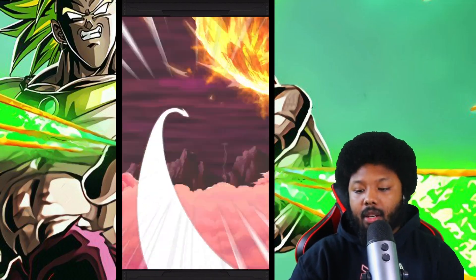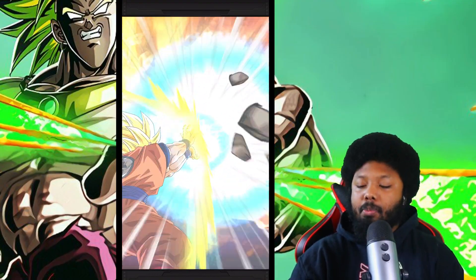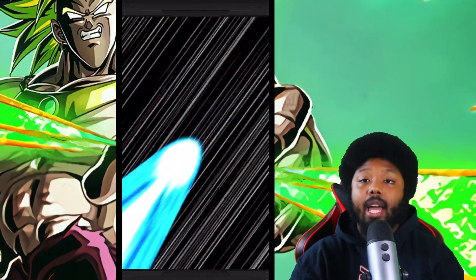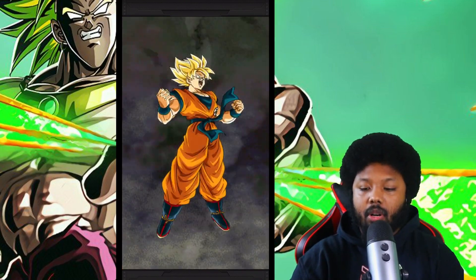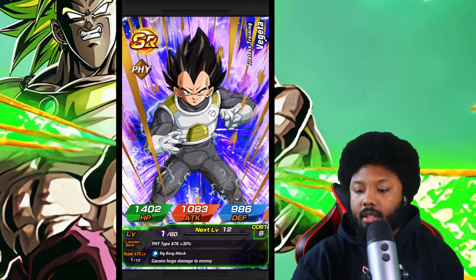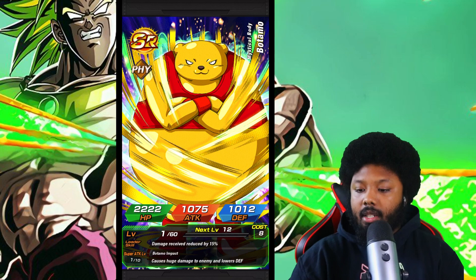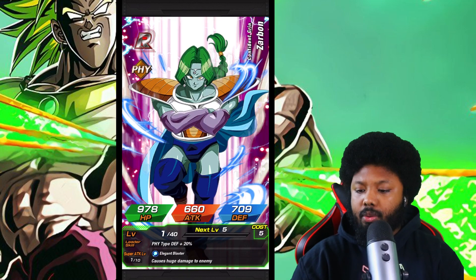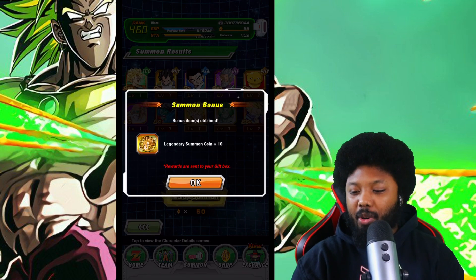We got Krillin, we got 18. He said the magic words — let's be positive. Okay, Super Saiyan 3 — I will take that. Broly is just really really fun. I think he's part of the banner. We got Vegeta, Gohan, Paragus — also part of the banner. Bojack, Super Saiyan Goku, Trunks. Wow, it's a lot of SSRs. Not a very good multi, but that's fine.